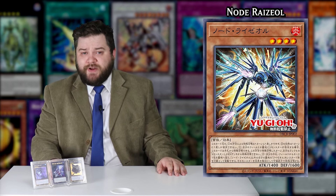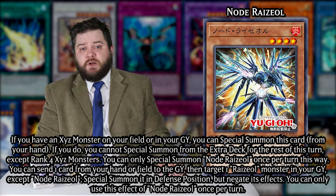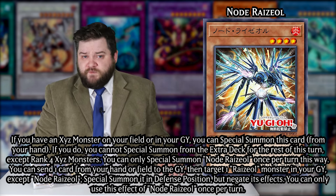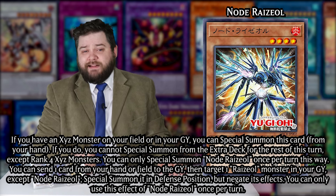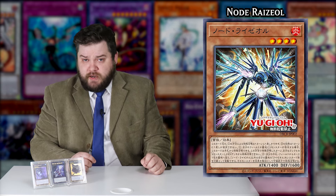Node Rhyzol is a level 4 Fire Thunder that is not searchable by the previously shown Stratos, so you have to hope they get another one — hint, hint. This has 1400 attack and 1600 defense, which is some Ice Hand-ass stat line, and this one can special summon itself from your hand if there is an Xyz monster on your field or in the graveyard, but fuck Zeus if you do so. On the field, you can also send a card from your hand or field to the graveyard to special summon any Rhyzol except another copy of this from your graveyard, but it'll have its effects negated. It targets the card that it's going to summon.